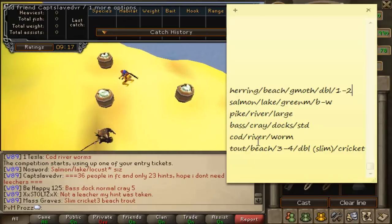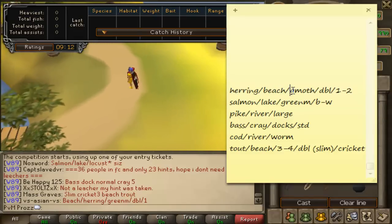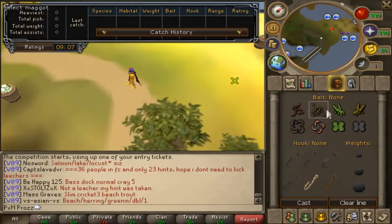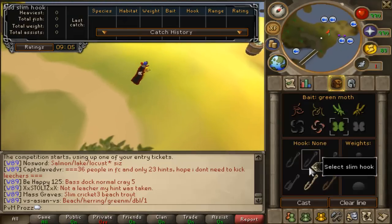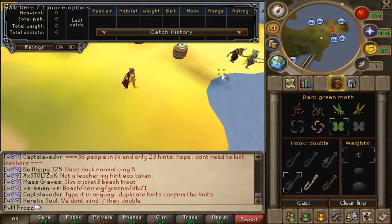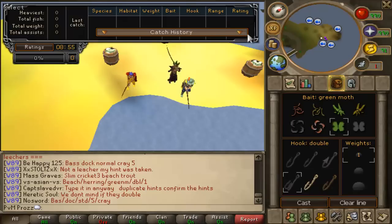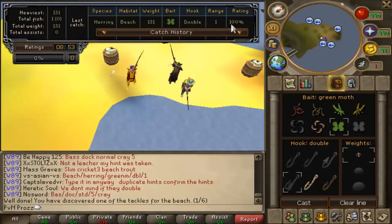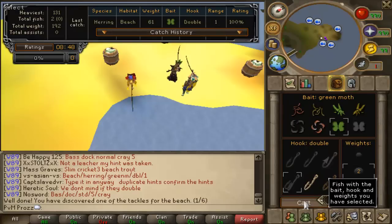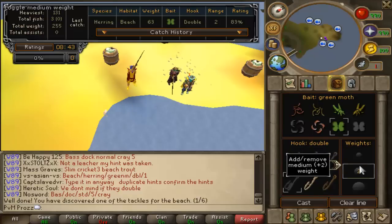I'm going to see if I have a beach location since I'm here. Yes, Herring is at the beach. Beach - so it's at the beach. G-moth, so that's green moth, double hook, 1 to 2 weight. You want to test that with trial and error. Make sure your rating's 100% - if I just try 2 first, you'll see it'll be like 83. Yes, 83, so that means it's not right.